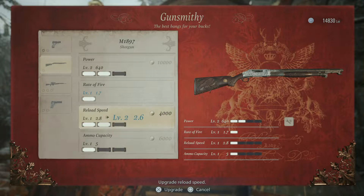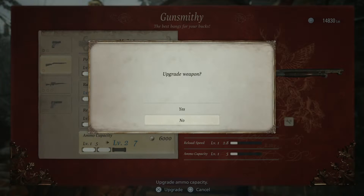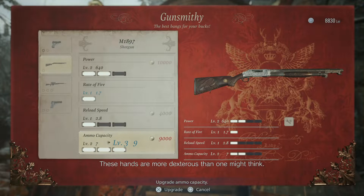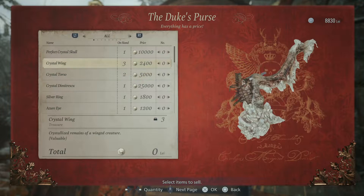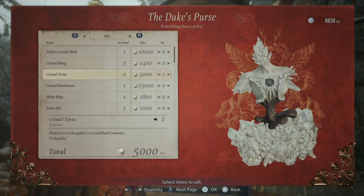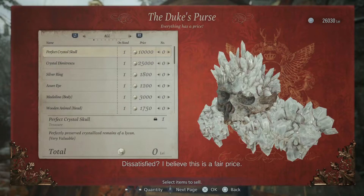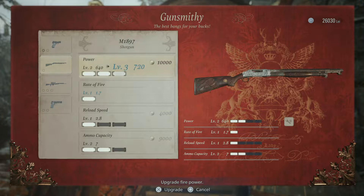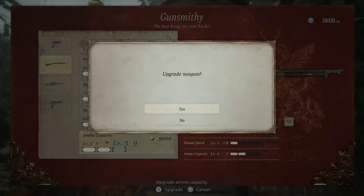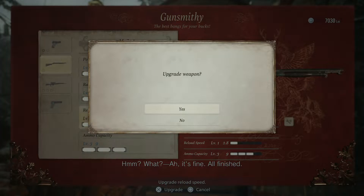Ammo capacity — I need nine thousand, a little bit more. Actually, I'm just gonna sell all of these things first. Definitely want to get ammo capacity up so I can store more stuff. Power as well. Okay, it's fine, all finished.